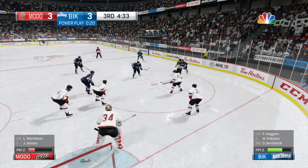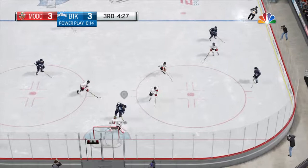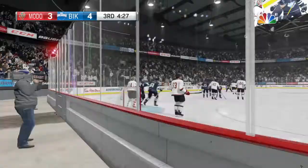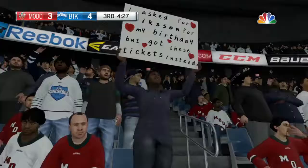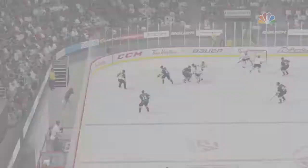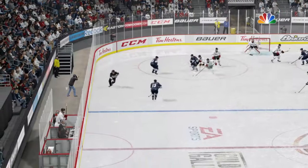They win the draw — let's see if it pays off. He drives toward the slot. Score! It's another power play goal. Low stick side used to be an area that you shot all the time, but now that the goaltenders are in the butterfly, it's not as easy to beat — but this one goes through him pretty quickly.